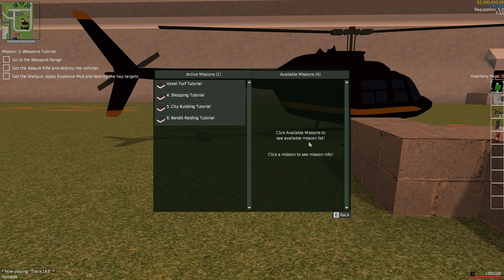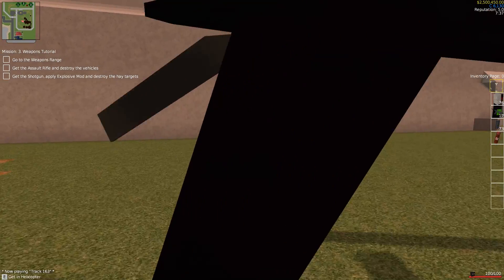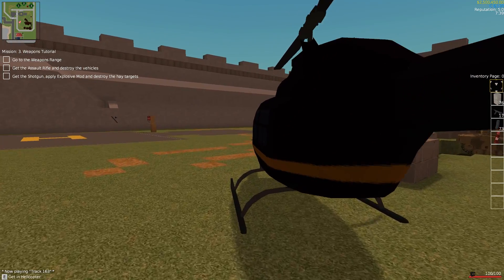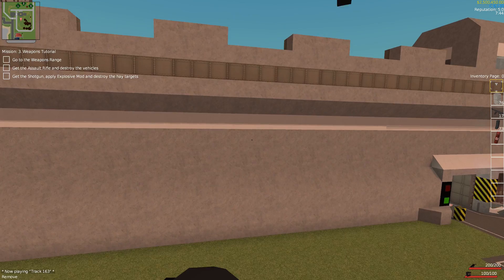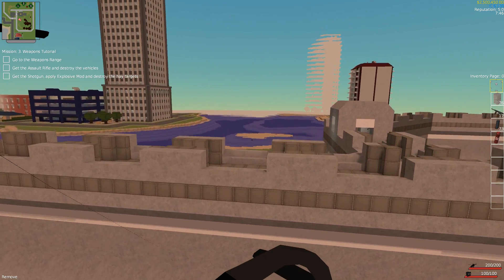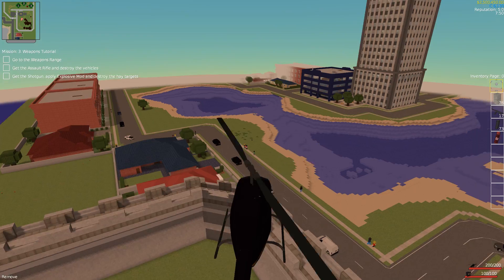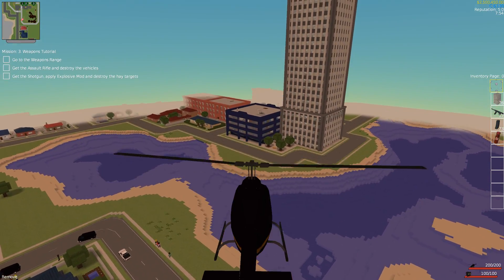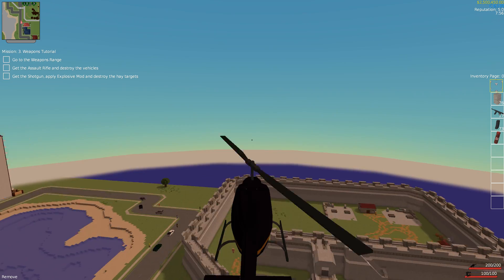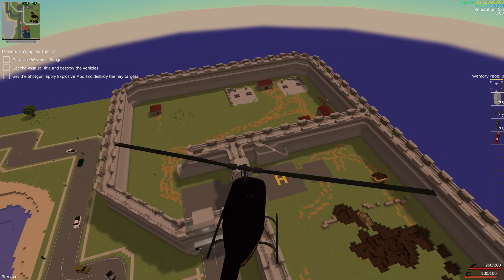Weapons tutorial: go to the weapons range, get the assault rifle, and blow some stuff up. You've already seen the assault rifle, but there are different mods you can get — like explosive mods and stuff. It's pretty freaking sweet.